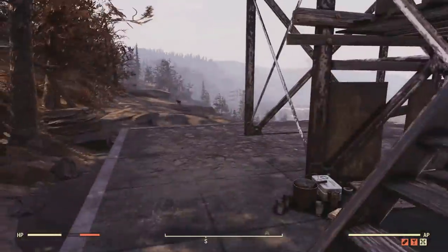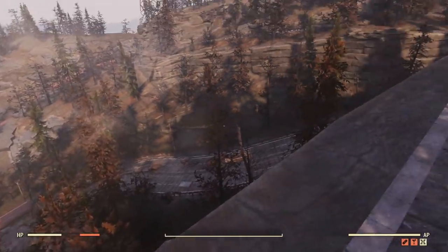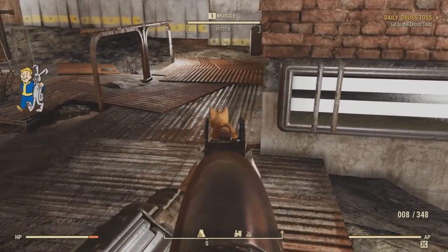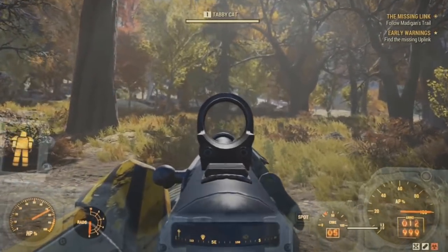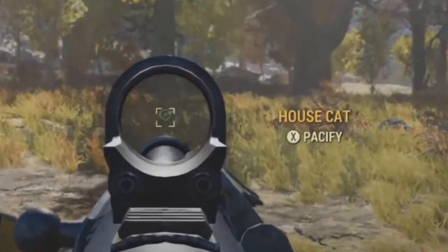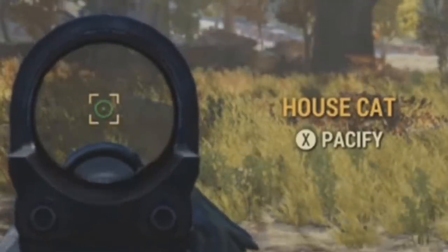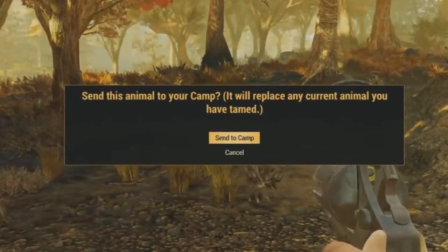I'm not going to act like I know everything about this game. Even though I've invested a lot of hours, I still have a lot of learning to do over Fallout 76 — there are loads of things to discover. For those wondering why you don't just tame a cat and send it to your camp: I wasn't able to tame any cats whatsoever, so I don't think cats are tameable. I was only getting the option to pacify. Also, having any kind of tamed creature, you have a high risk of the creature dying.